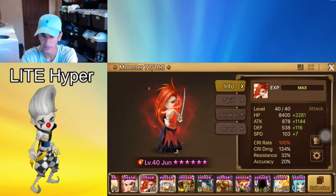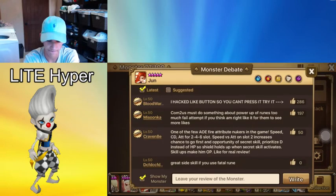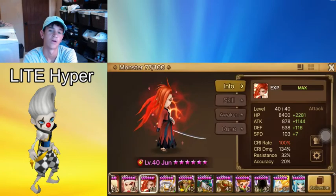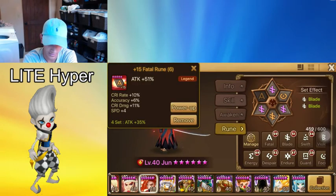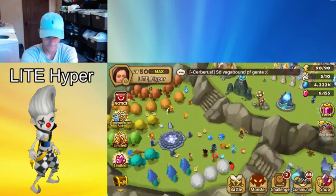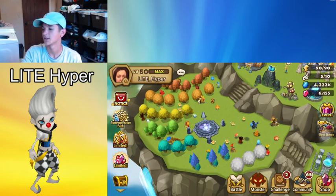That's gonna be how to rune June. You're gonna want to build her attack, crit damage, attack, and try to get 100 crit rate. If you can't get 100 crit rate without using crit rate in slot four, then use attack, crit rate, attack - but try to get some crit damage on it too. That's going to be it for this video guys - thank you guys for watching, and I'll see you guys in the next video.